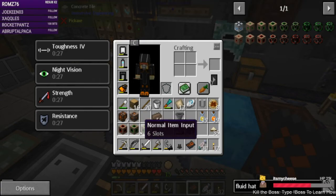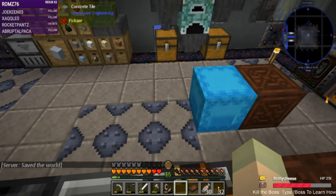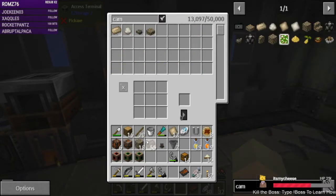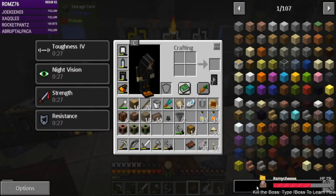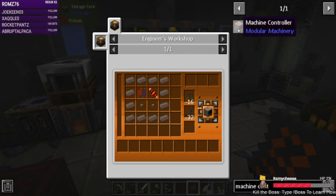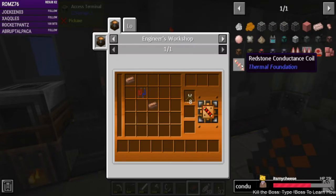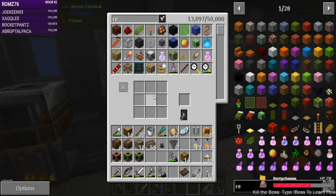Apparently I completed another quest somewhere. We needed 8 caimanite bricks — we have 18, great. Then we need the machine controller. That requires a conductance coil — copper and a wiring kit. We don't have any wiring kits, so we need to make some. We don't have any redstone wire either.